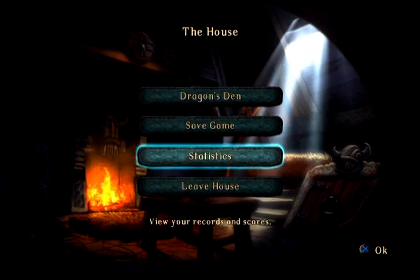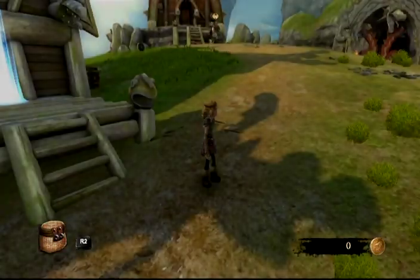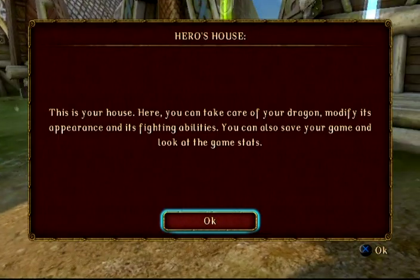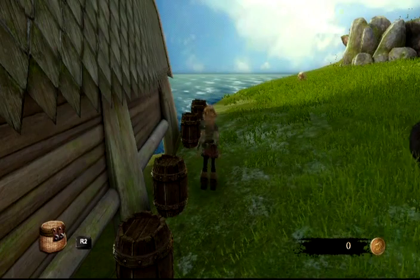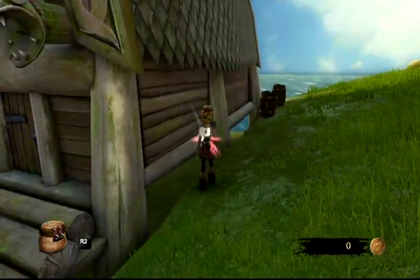Alright, so we can bail — leave the house. See dragons during wild fights to unlock them in arcade mode. Arcade mode is basically just one-on-one fighting — doesn't look all that interesting. It's like a kid's version of Soul Calibur, not a particularly good one either. Once we show you the combat it'll make more sense. You can only save the game inside this house, apparently. We just left the dragon's den. Press triangle to break barrels and gather loot.